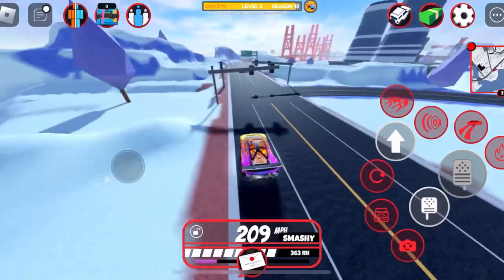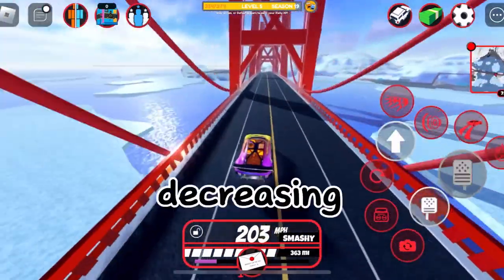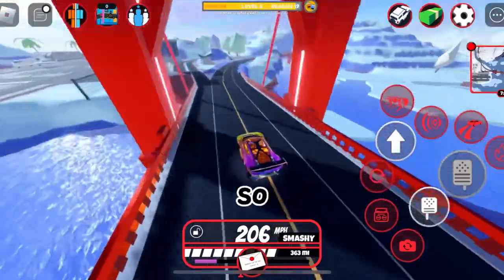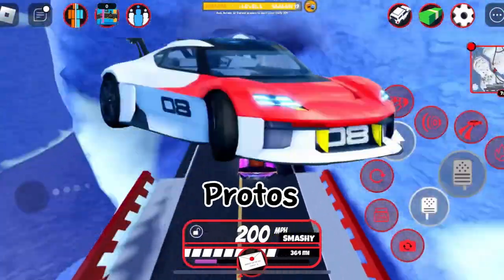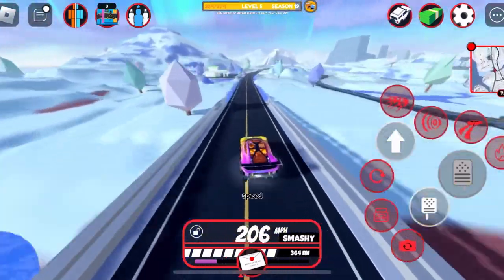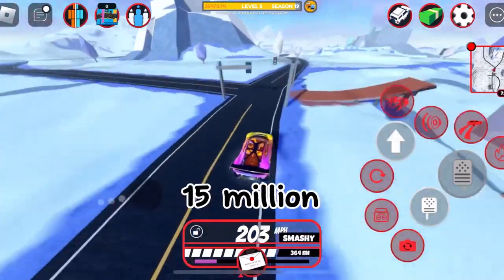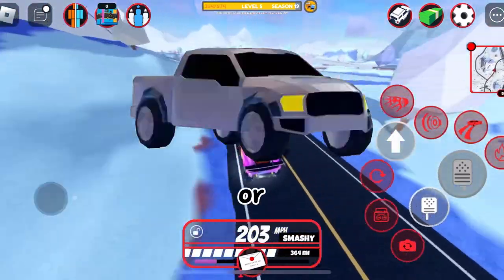Lots of high value cars such as Beam, Torpedo, and Arachnid are all decreasing in value right now, so I would really recommend trading for a couple of Protos. With its amazing acceleration, looks, and top speed, it's able to get overpays of 14 to 15 million, and maybe even a Raptor or Crew Capsule.